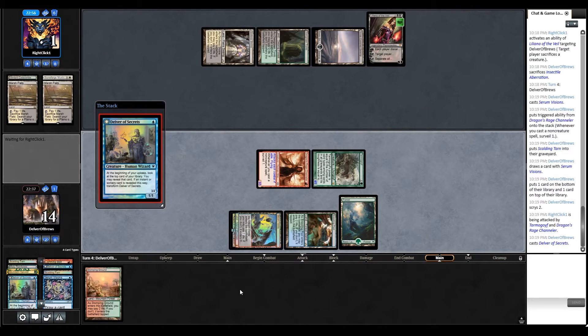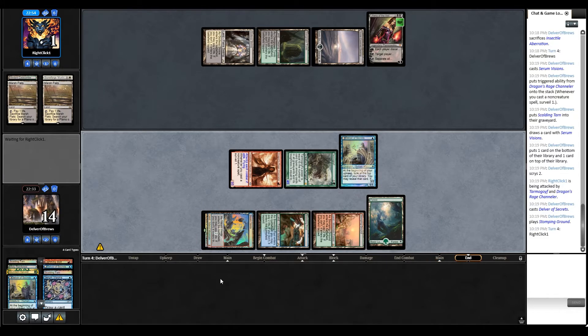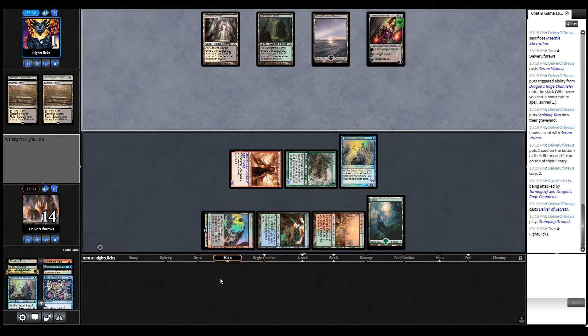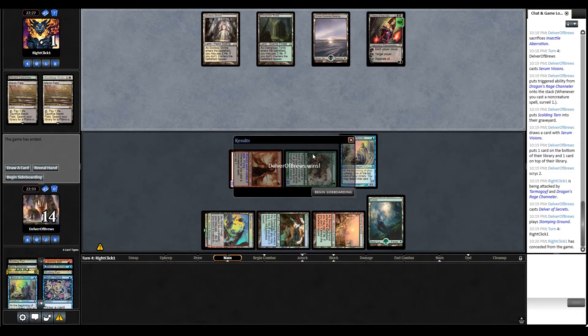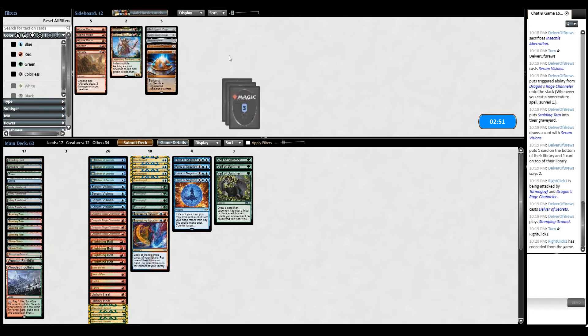I don't really care about Liliana's plus one at the moment. They're gonna make us discard, but there's almost nothing they can do here to win. Our opponent is taking their time processing the loss. That was just a beautiful setup - let me know in the comment section down below if you agree.